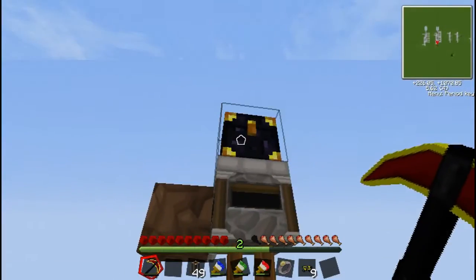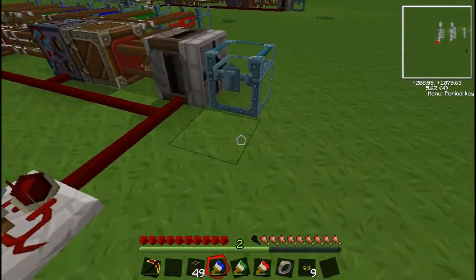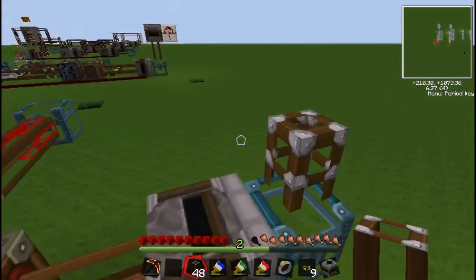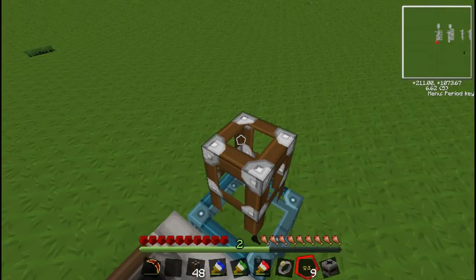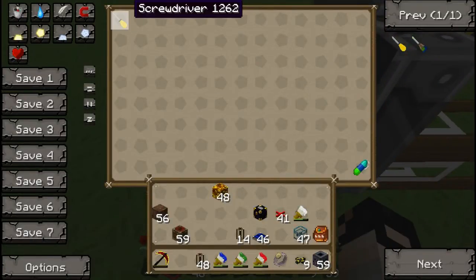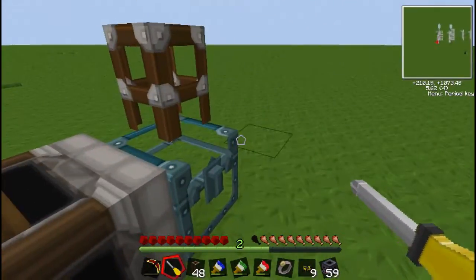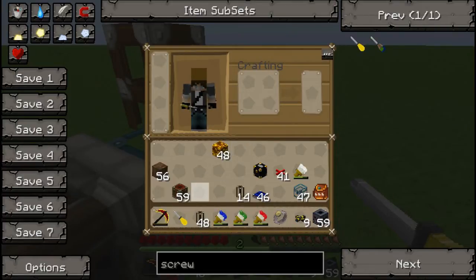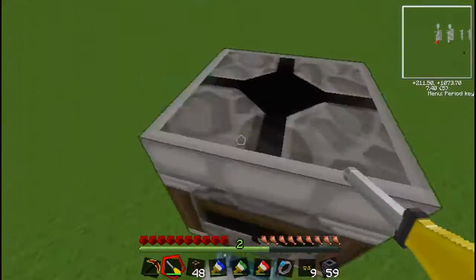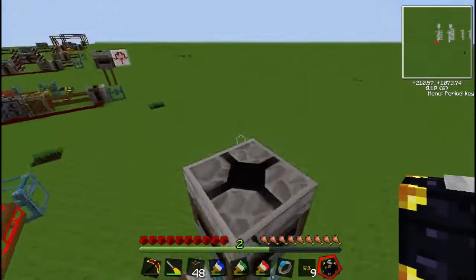Just so I don't get confused, I'm going to remove this ender chest — because if I put an item in the ender pouch, it might go to that sorter and screw things up. To hook up the ender chest add-on, you want a pneumatic tube and a transposer. Make sure the small hole is going down and the big hole is up. Now put down your ender chest.